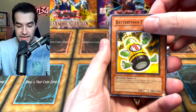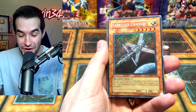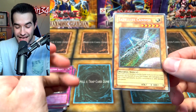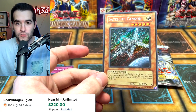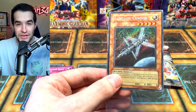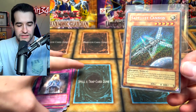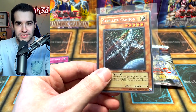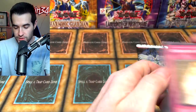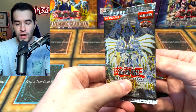Some of these regular foils are very expensive. We've got Elemental Hero Neo Bubbleman, Disciple of the Forbidden Spell, Dark Catapultor, Battery Man D, Jetroid... oh, it is a secret rare — Satellite Cannon! I've never pulled a secret out of this set. This is not like the best secret ever, but if you remember my video where I spent a thousand dollars on TCG Player, this was the Satellite Cannon that we saw — it was like $150, so it's still pretty valuable!